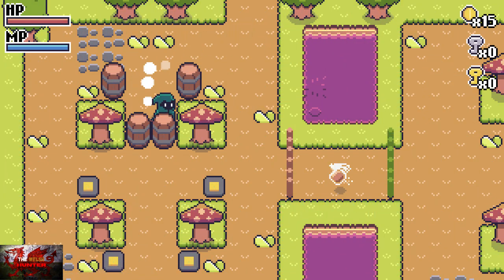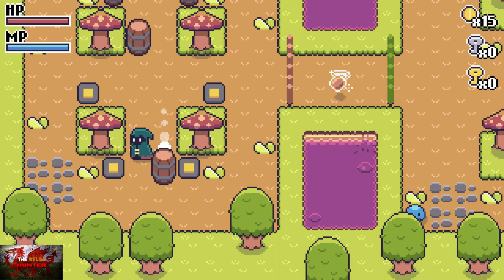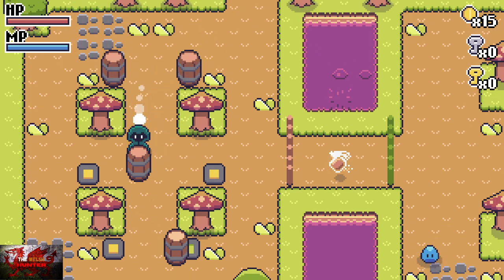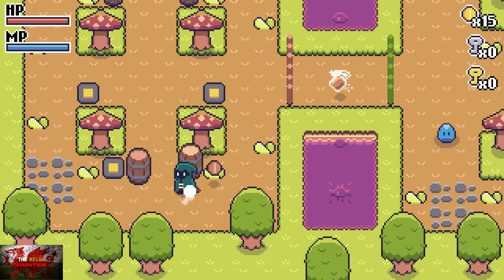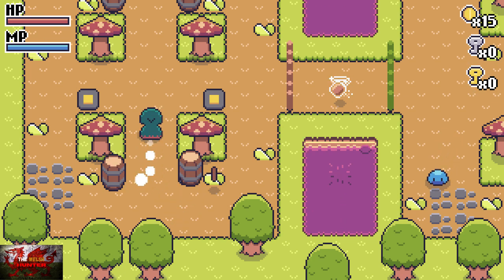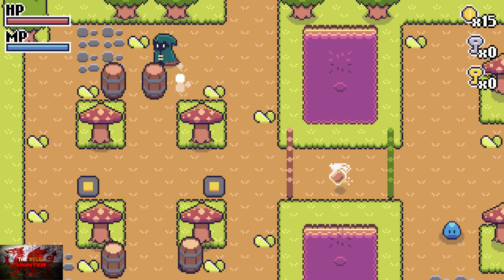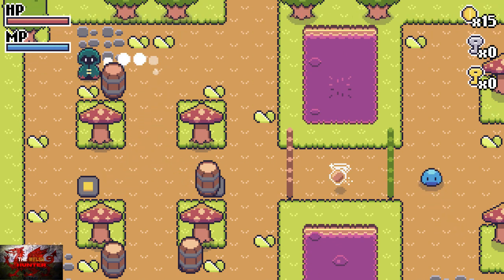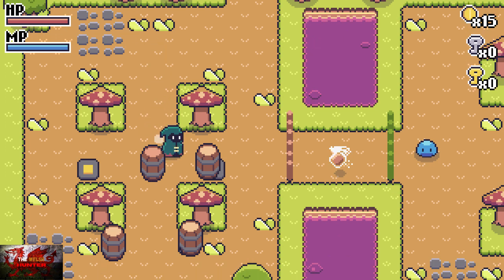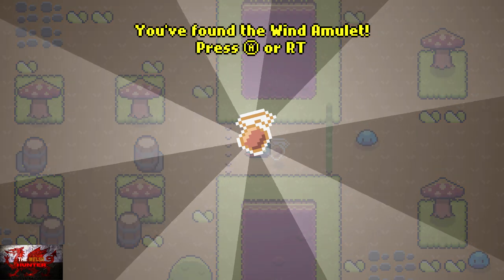Next puzzle: push this bottom right box all the way down to the bottom right switch. Then the bottom left, all the way to the bottom left switch. Try not to mess up - you've got to push it pretty much square on. Then get the top right one, push that one down past the middle, push it onto the right switch. And then for the final box, push it down. The gate opens and we now have the wind amulet.